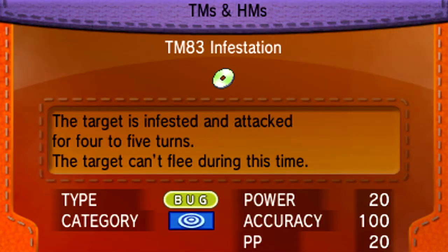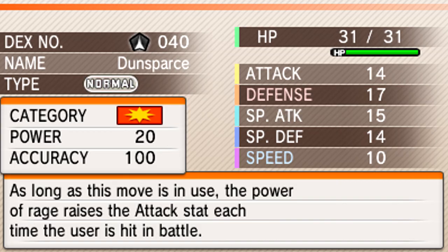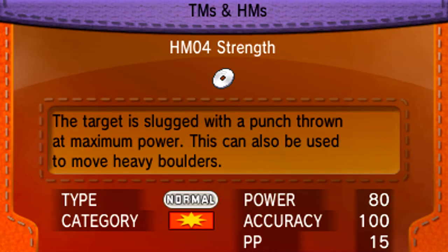We're going to go to our bag now and go into the TM section and use the HM Strength. We're going to teach that to Samael so he can learn Strength and we can finally use that HM outside of battle. We'll probably replace Defense Girl with it. The moves on this thing really don't matter, so Defense Girl is forgotten and Strength has been learned.